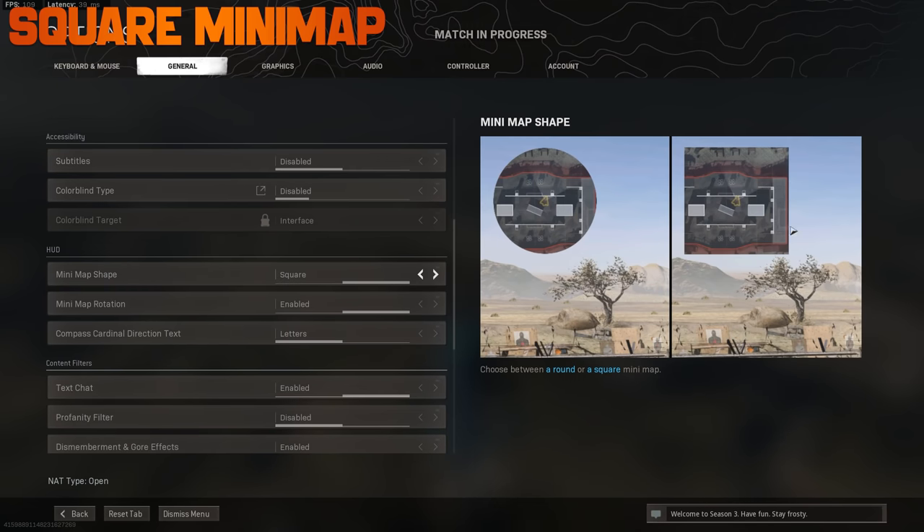Changing your minimap to be a square instead of a circle gives you a broader view of what's going on around you at all times.